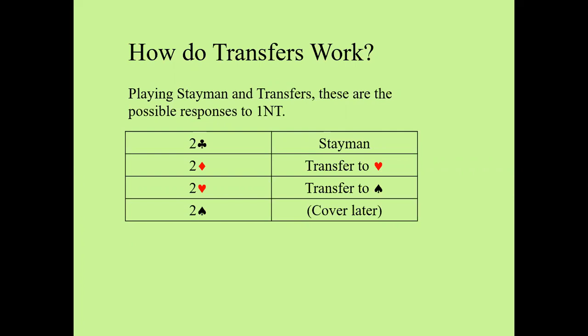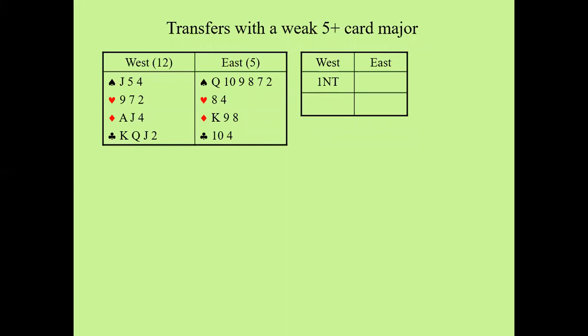How do transfers work? You keep the two club bid in response to one no trump as Stayman, asking if you've got a four-card major. You use the two diamond bid as a transfer to hearts, the two heart bid as a transfer to spades. The two spade bid doesn't really have a use here, but we do have a use for it which we'll cover later. A transfer promises at least a five-card major. If all you've got is four-card majors, maybe you'll use Stayman, which will uncover a four-four fit.